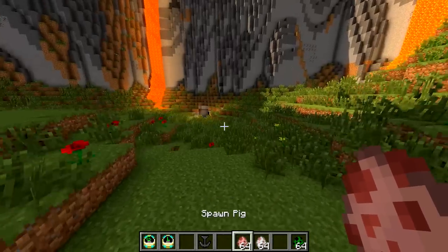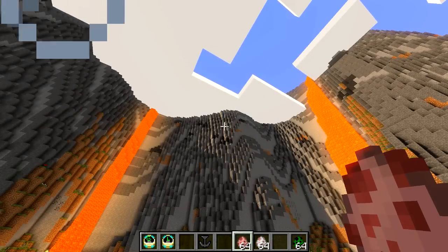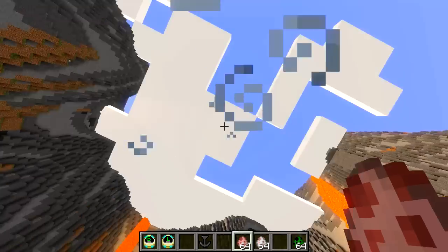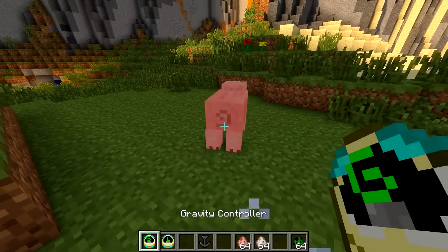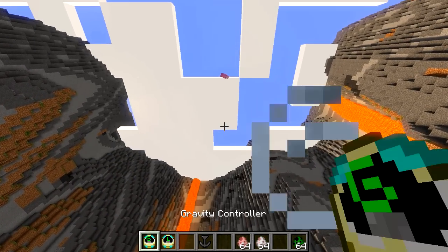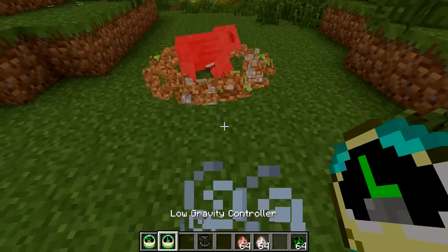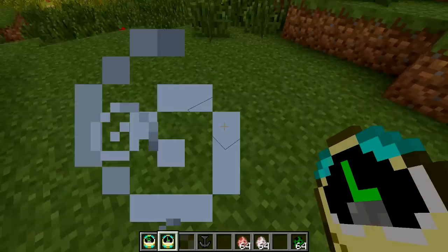It does also affect other mobs. As you can see, when I started this video there were loads of mobs around here, and now they're all dead because they must have come hurtling back down to the ground and died of fall damage. What we need to do is spawn a pig and then activate this. See the pig flying up into the sky? It's just going to keep floating up, and then if we deactivate it, it's going to come cratering down to the ground and die, giving us some lovely bacon. So that's how that item works.